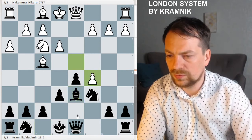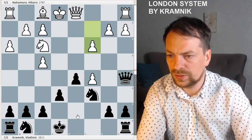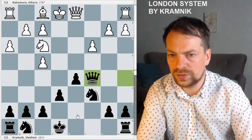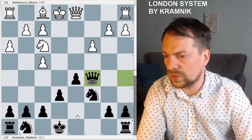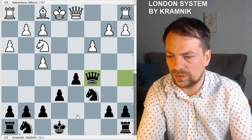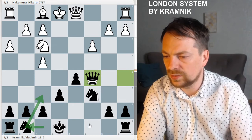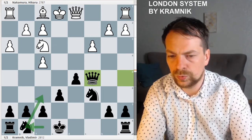Wesley took on c5, then takes, check, and queen takes c5. Black is absolutely fine — they have an active position. Just Nd3, castle, and you're doing very well.